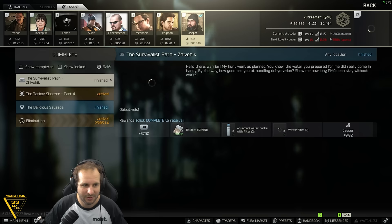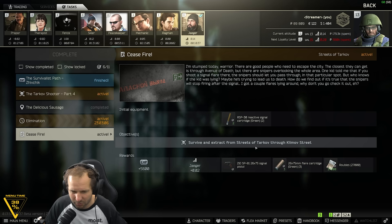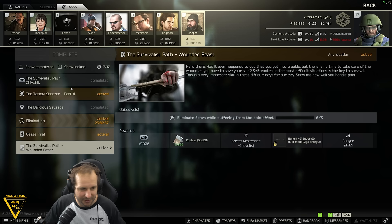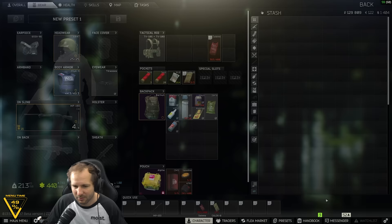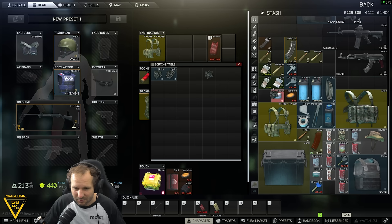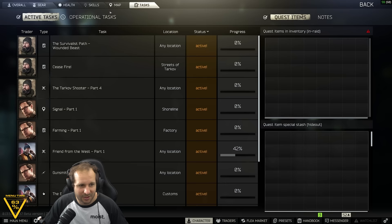The sausage task is done — she gives us Ceasefire: survive and extract Streets of Tarkov through Kilmoth Street. We also have Wounded Beast — kill three scavs while suffering from pain effect. I think we could do Ceasefire. We've got the two green flare cartridges. The Survive daily will give us another 3000 XP, and Ceasefire will give us another 5600 XP — that'll easily get us into level 14.